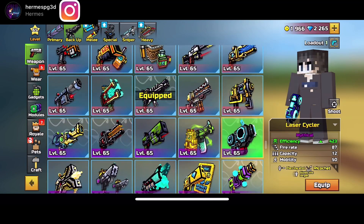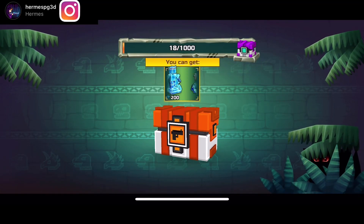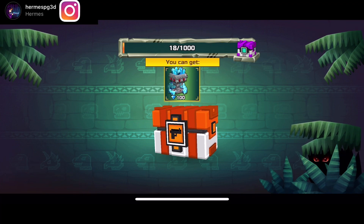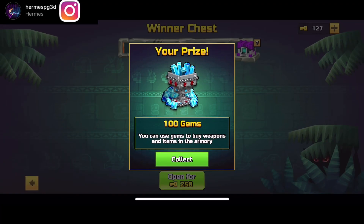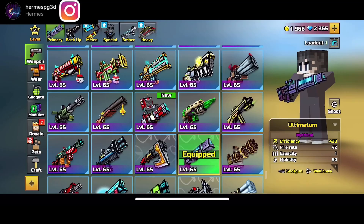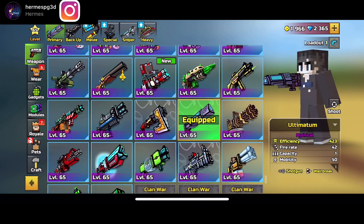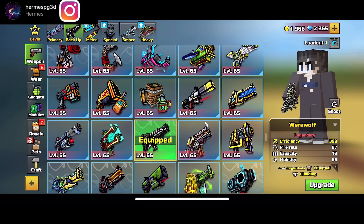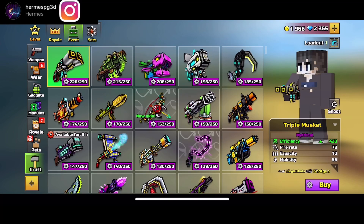The Werewolf is actually a backup — it's kind of like a substitute for Laser Cycler, which is pretty cool. I also recommend getting it for 500 coupons if you cannot get it out of a Winter Chest. Getting it with coupons is much easier than trying to get it from a Winter Chest. It is a very cool backup; the only problem is that it doesn't feel as secure as Laser Cycler, but it's a cool backup still and I do recommend grinding for it.